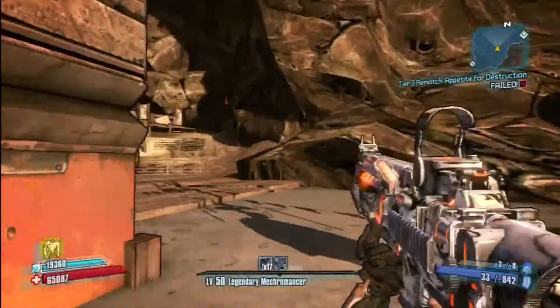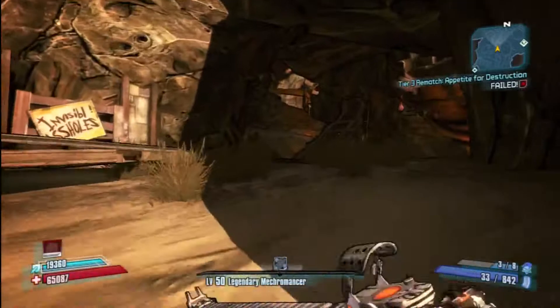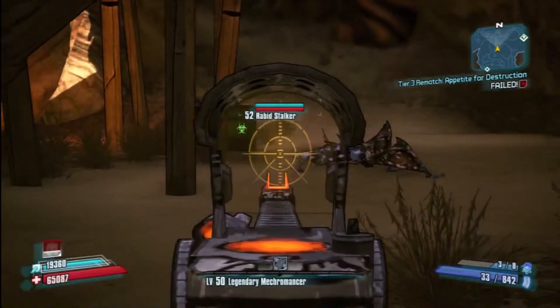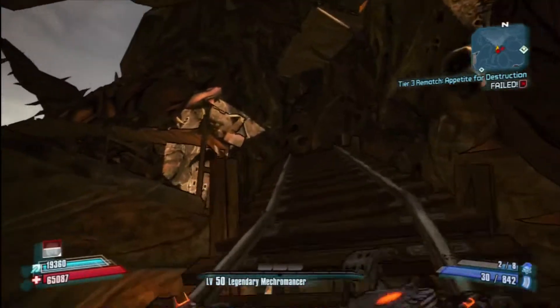First things first, you go to Maggie's Lighthouse and you make your way up the cliff like you normally would if you were going to be doing the mission. So you go through the first phase of fighting loads of pirates and enemies and stuff, and you'll come to the Skagpit — just bypass that. I'll chuck a few grenades just to keep them distracted.